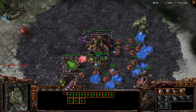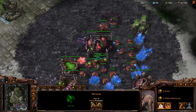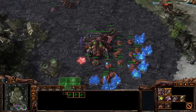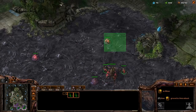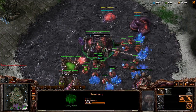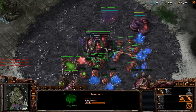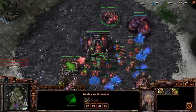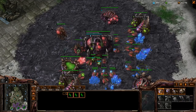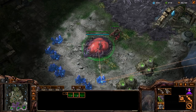This is basically your opening. As you hit 50 supply, you can grab a lair and an evolution chamber, and grab two more gas geysers — one in your main and one at your natural. You'll notice I'm not really building defensive units yet. As a Zerg player learning to play properly, you need to get used to not building units until you need them. One of the most important things as Zerg is making sure you don't just mass units for no reason.